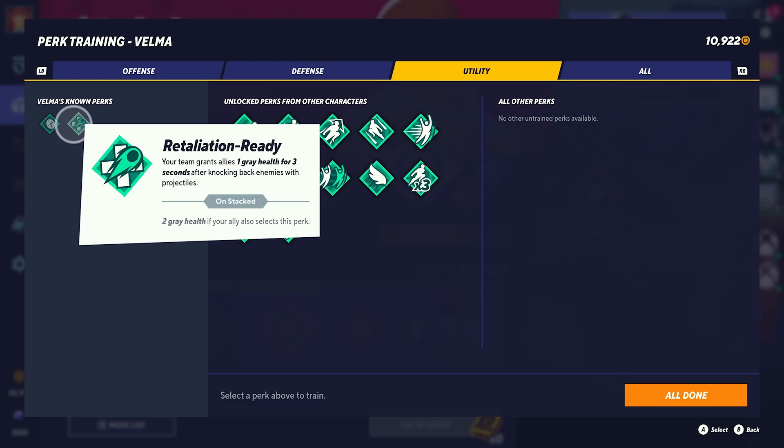Retaliation Ready is going to be one of the best perks to use with Velma. Your team grants allies one grey health for three seconds after knocking back enemies with projectiles. Velma has a lot of projectiles and they're very powerful, also applying debuffs in some cases. Grey health replaces your usual damage numbers with a grey health bar that takes slightly longer to deplete, so you can be attacked without your regular damage numbers going up. When your damage numbers are high, you're knocked back further, so grey health gives you extra defense. This is why I said maybe don't focus too hard on the defense perks — Retaliation Ready is definitely a great one.